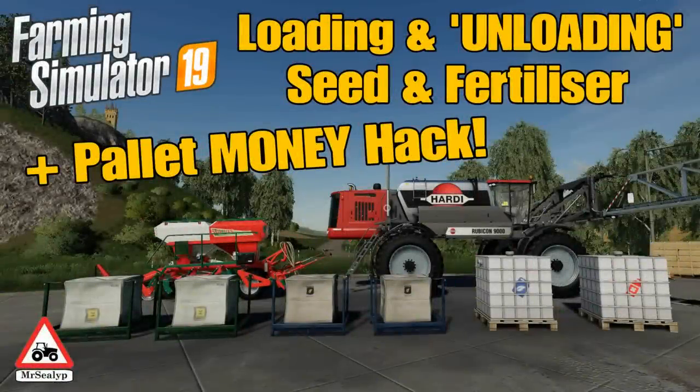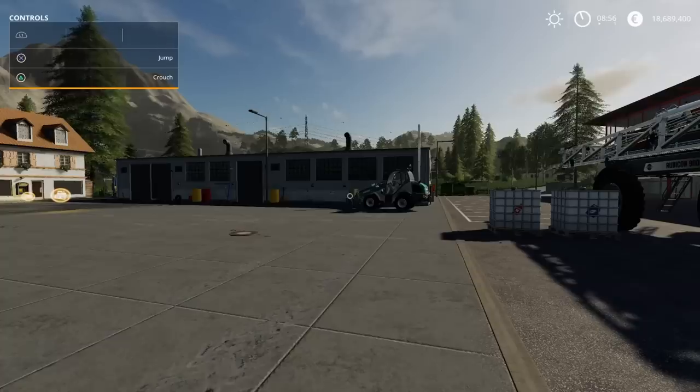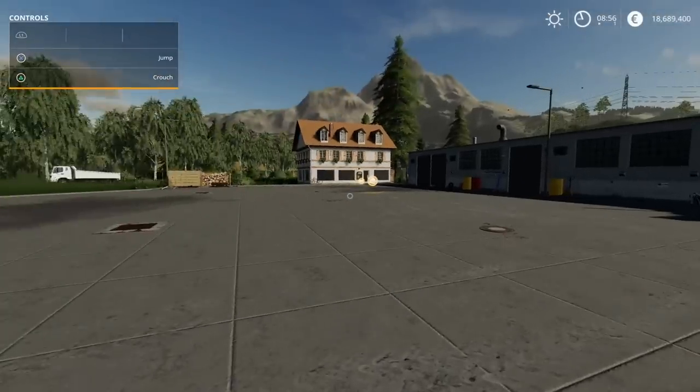Welcome to Farming Simulator 19. This is a special episode about loading and unloading seed and fertilizer from tanks and seeders, and there's also a pallet money hack I think you might find useful. Come along with me - this is a seed and fertilizer loading, unloading tutorial and hack.